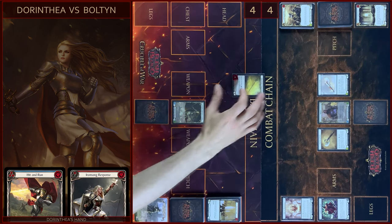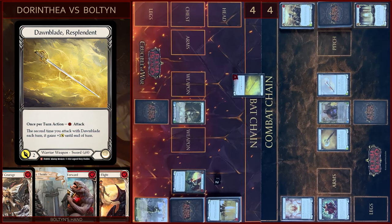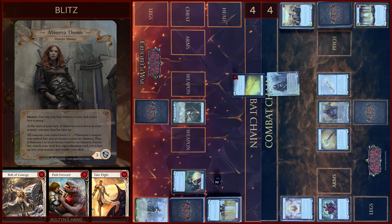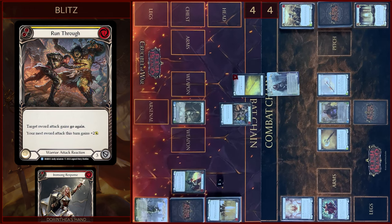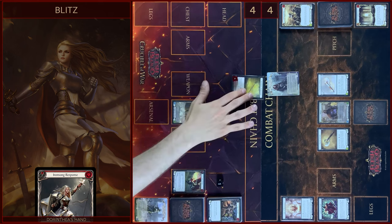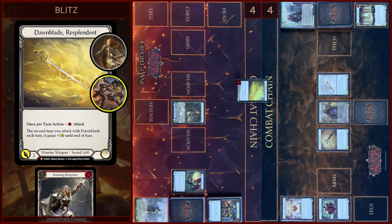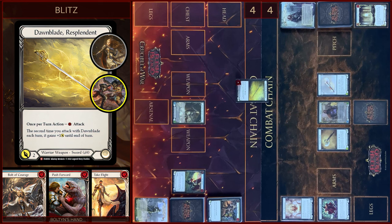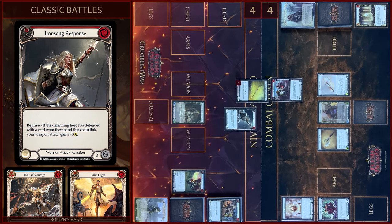I will start with Downblade — I will pay, two floating, three damage. I will block three. In the reaction step I will play Run Through — I will pay one. Downblade gains go again. No reactions, you blocked three. Let's close this combat chain. Then I will attack one more time — I will pay one, it will be six damage. I will block three. In the reaction step I will play Arantzoune response — so it's game!